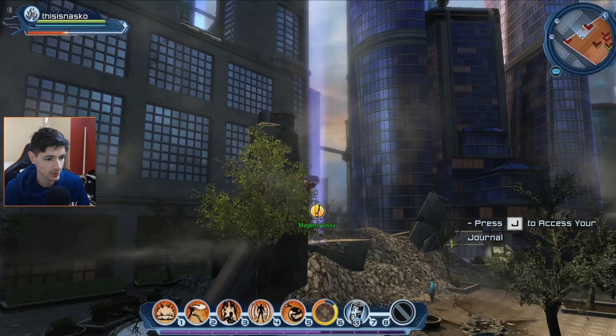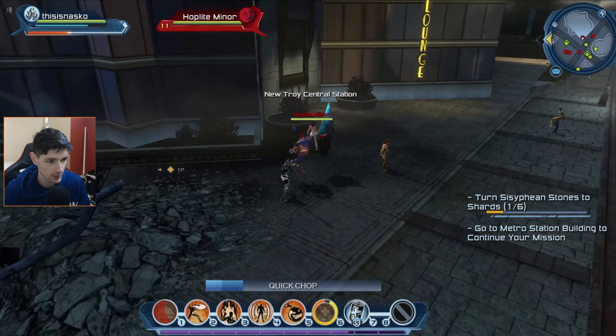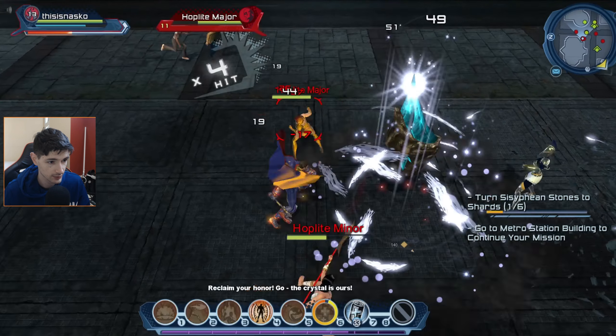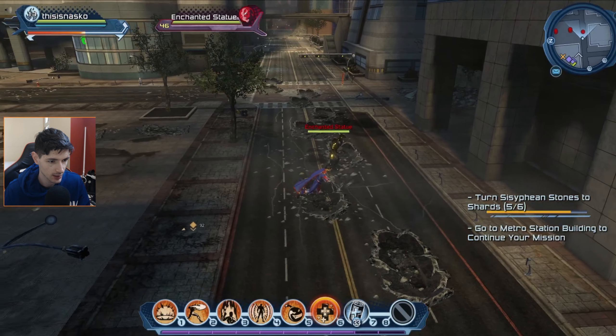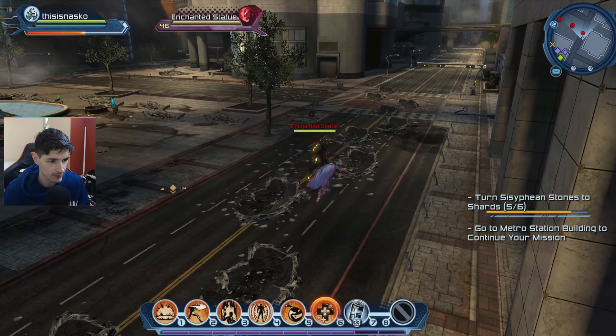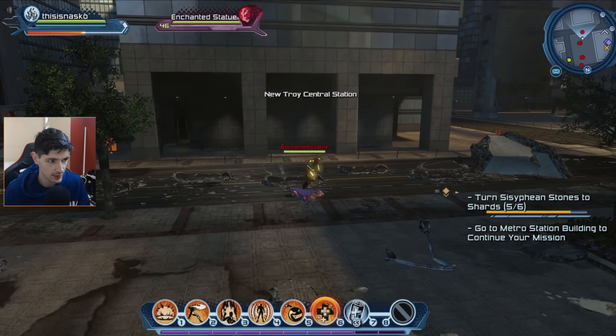Oh, there was a side mission — I missed it. Alright, I just have to destroy the stones again. I've gotta be careful not to pull this mob because it's an elite mob and he can basically one-shot me. Also the fact that it's level 46.